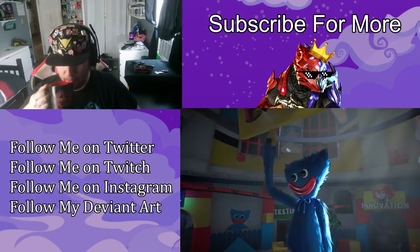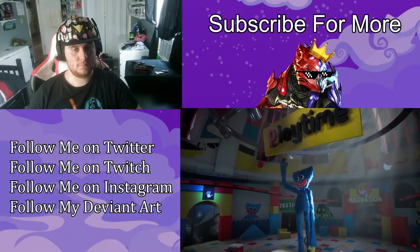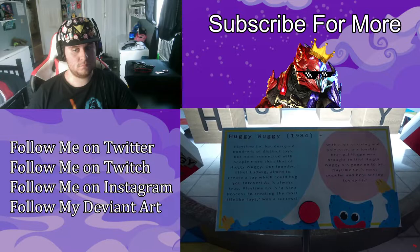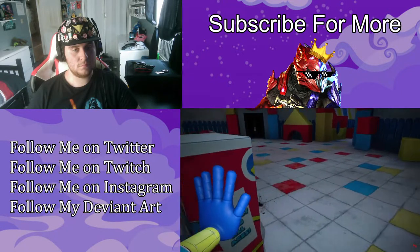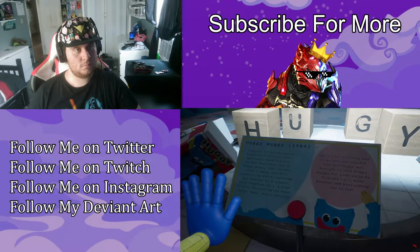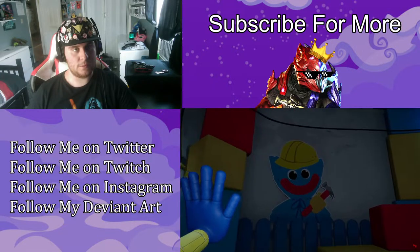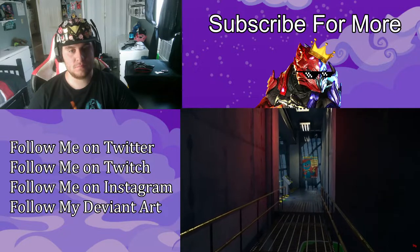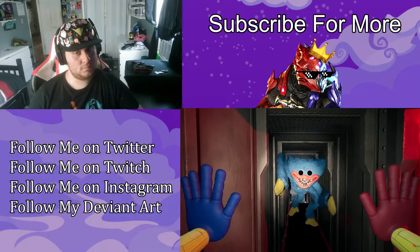Huggy Wuggy is one of the most iconic creations to come out of the world-famous Playtime Co. toy factory — a smiling blue mascot with googly eyes and long arms and legs. Huggy was first created in 1984 and went on to become a household name. The original concept was to hug children back, making them feel loved even if their parents weren't around. He even had a catchy theme song. However, things took a dark turn when Playtime Co. began conducting secret human experimentation in a bid to bring toys like Huggy to life, resulting in disturbing, feral versions of these toys.